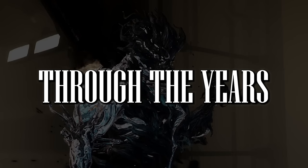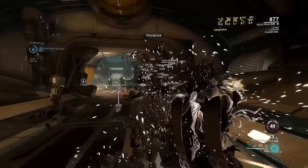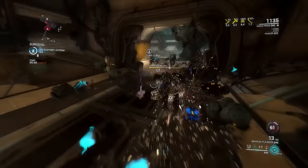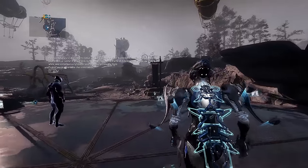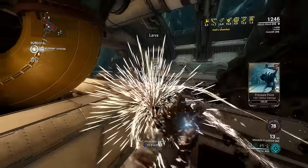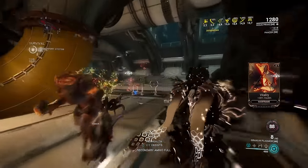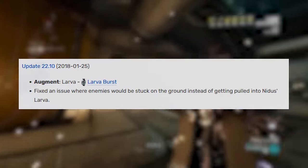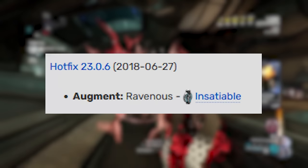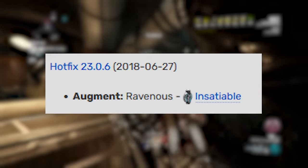Nidus remained very stagnant, which is not a bad thing — he's very strong when fully stacked, and his abilities haven't received major changes. Nidus stood in the face of Power Creep: Planes released and it didn't bother him, Fortuna launched and he was still excellent. He didn't need new tools because his abilities were so good on their own. Larva Burst was nice, dealing a ton of toxin damage, but wasn't mandatory. Inciscible was great for building stacks faster, but unnecessary in endless missions where you'd hit 100 anyway. Teeming Virulence was awesome but just an optional mod.